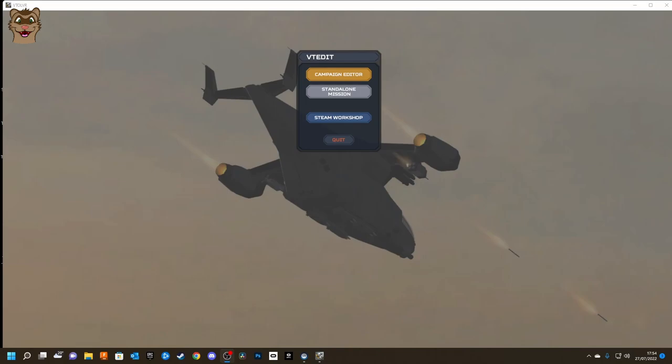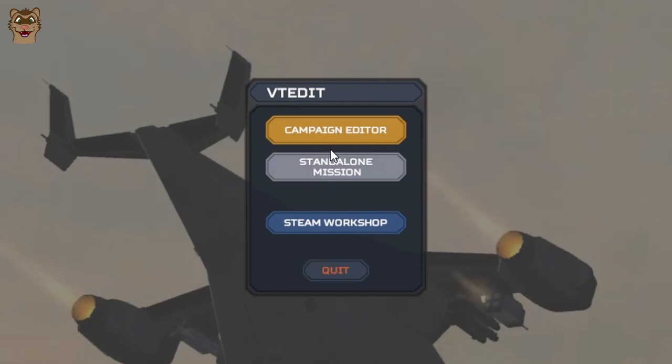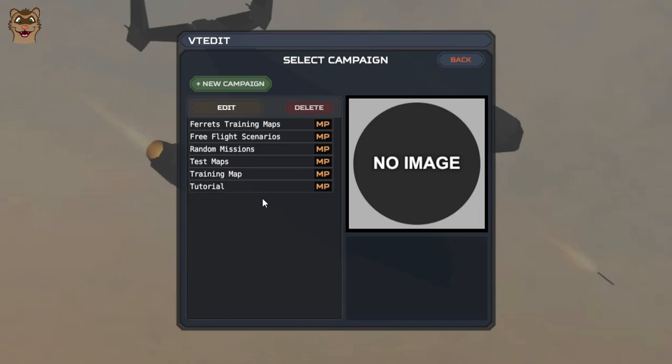Here we are on the desktop. There are two different types of mission we can create: a standalone mission, which is only available in single player — just one standard mission on its own — and then we have the campaign editor. A campaign is either a bunch of standalone missions for single player, or this is also where you create multiplayer games. I'm going to go into the campaign editor. I have a few campaigns set up already, so I'll delete this tutorial one and start a new campaign.